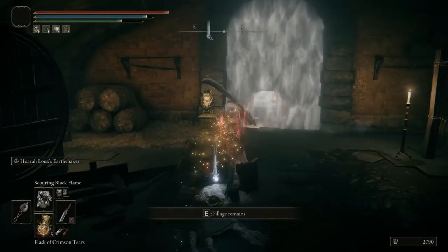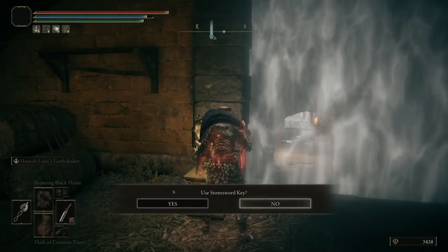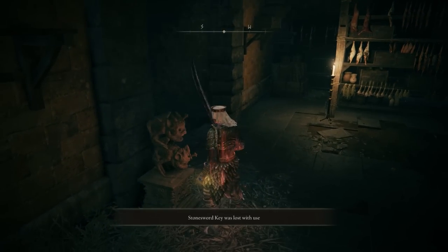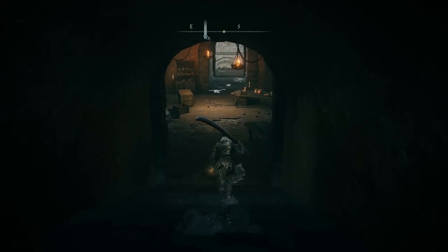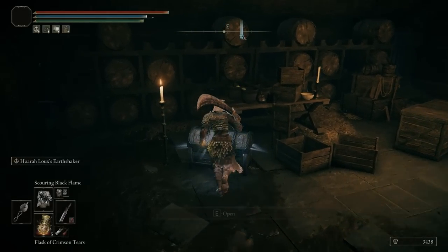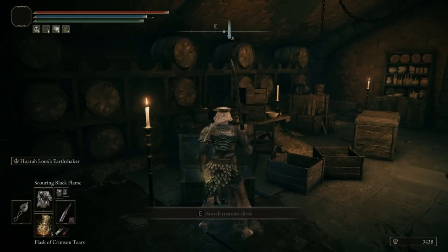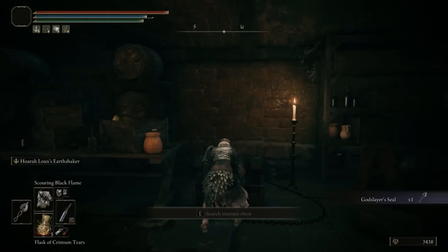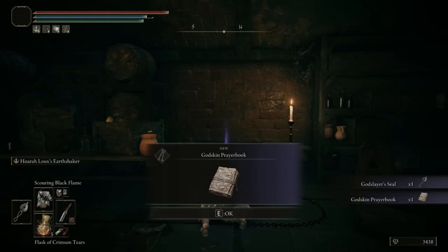Let's continue forward towards the Mist Door. Use one of your Stone Sword keys, and once that has been done, you will then go into this next room. There's going to be a chest on the left and right side — we are going to loot both. Grab both items.